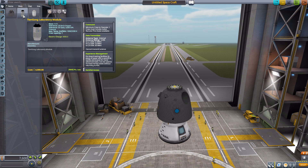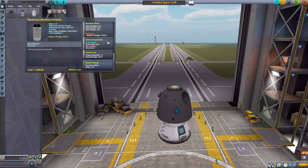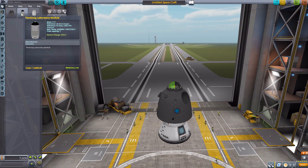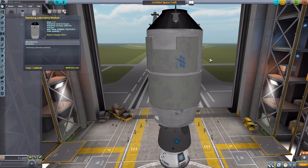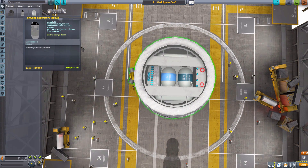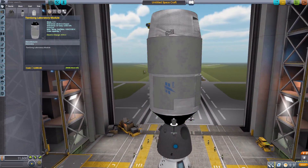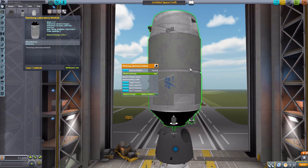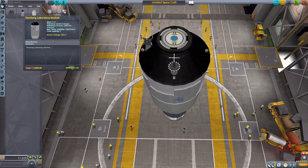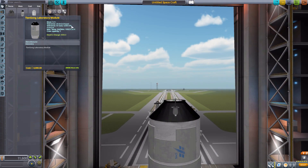Next is the Tiangong laboratory module, which requires one crew member to operate but can hold up to two. It has a built-in data transmitter, is a functioning science lab, and has its own reaction wheel, crew report, and 4000 electric charge. If we flip it around, you can see the impressive detail — the wastewater tank, the normal water tank — very cool. It also has built-in RCS modules for control, and a place for docking ports.